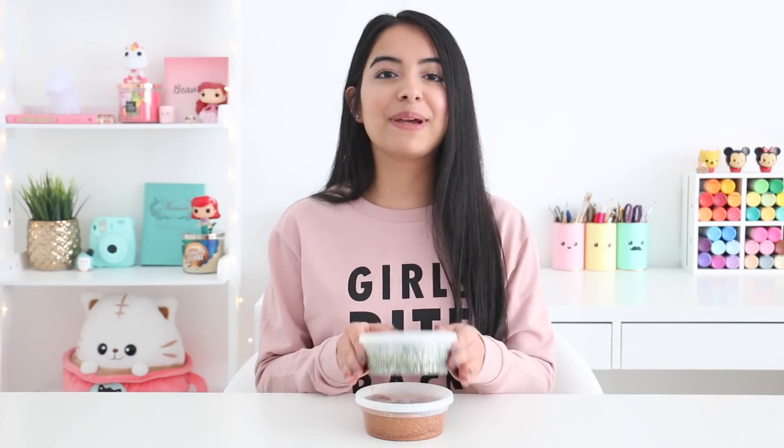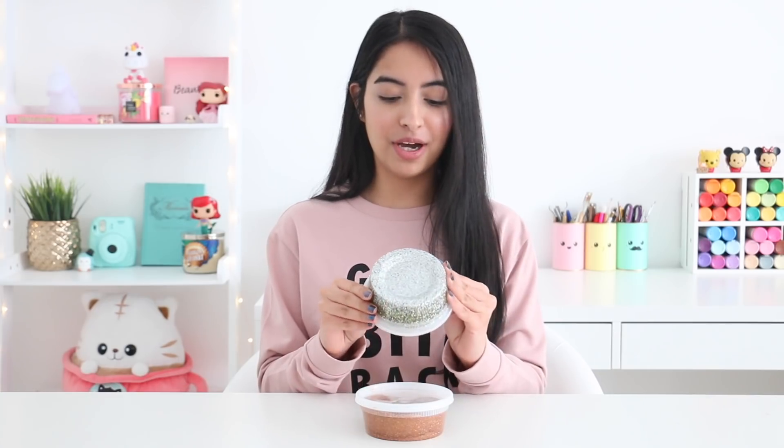For my worst slime I picked out this one, which you guys may remember from my mystery balloon slime. It has this awful green tint to it but also has silver glitters inside — a random slime I never really liked. For my best slime I made this rose gold slime that has a lot of glitter inside. I made it recently and I absolutely love it because it's so sparkly. Now we're going to go ahead and mix both of these together.